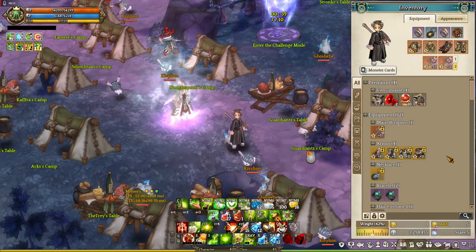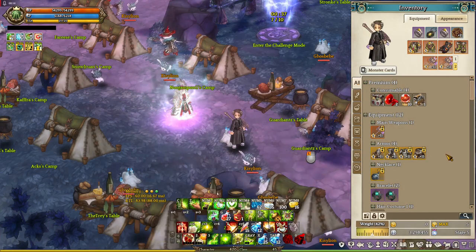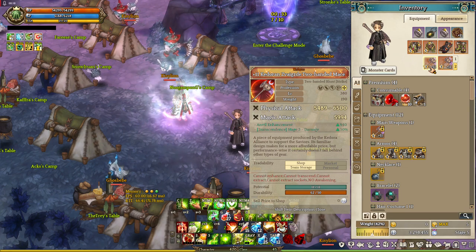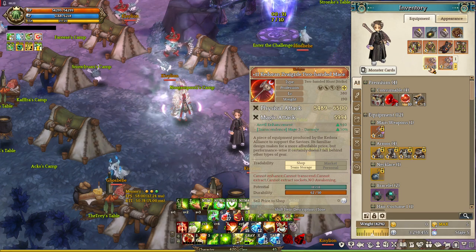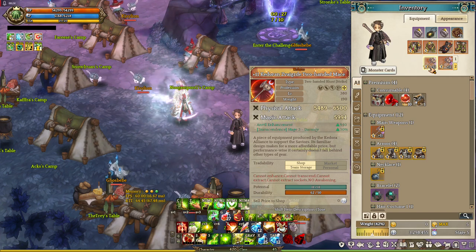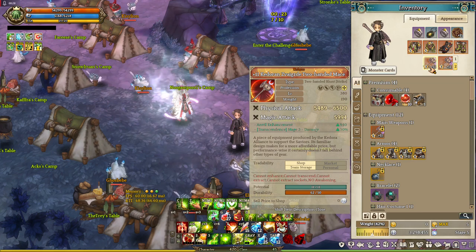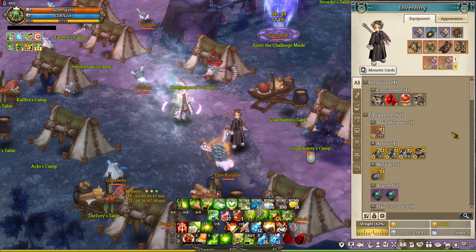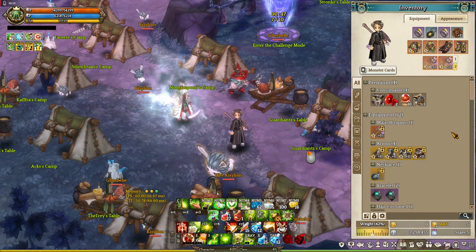Hey saviors, this is Unrived Gaming Artcore and welcome to another Tree of Saviors video. In this one we're gonna do Exorcist, Miko, and Chaplain. Before we start, we're gonna be using Kadoran items that are given away for free, so please keep that in mind. We're only gonna cover skills that are mainly used.